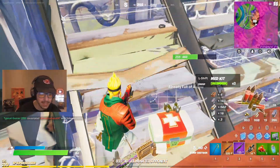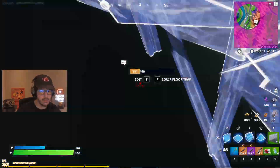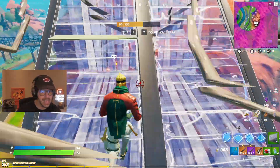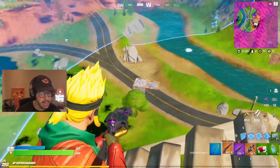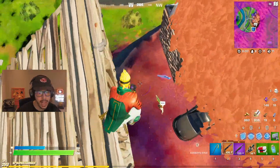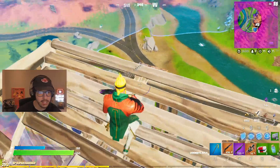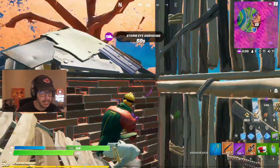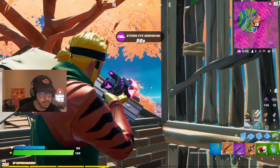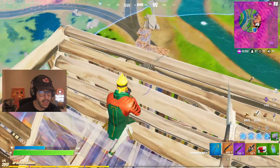Honestly, I don't even think I have to use a shotgun — it's that good. It's a 1v1 situation and I'm only going to use the sideways rifle to take him out. 24. It has a first shot accuracy super shortly after you aim, so you can be super accurate with it.